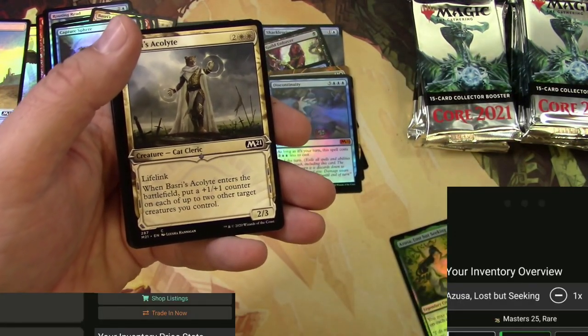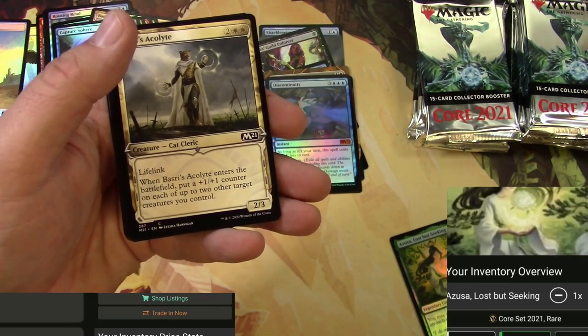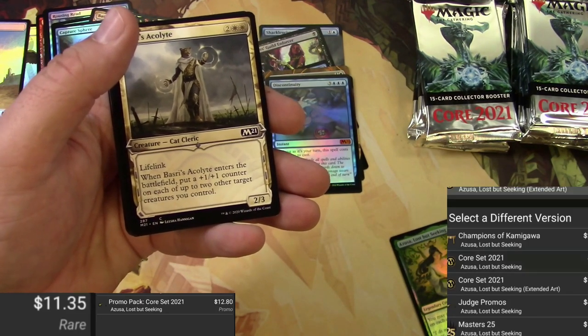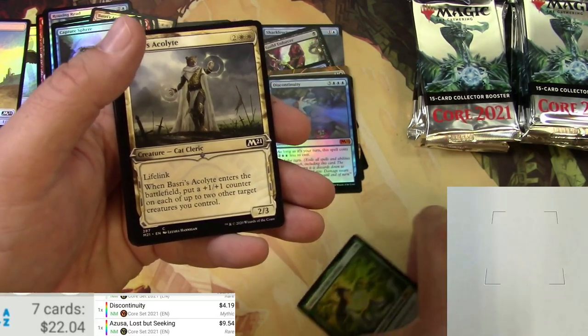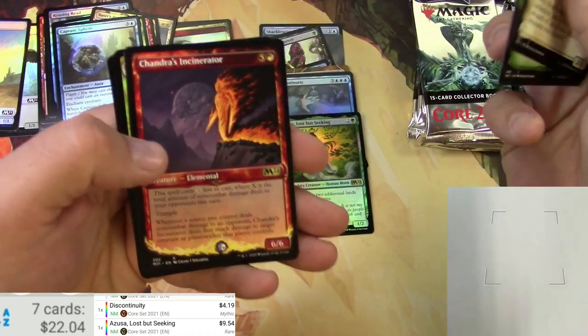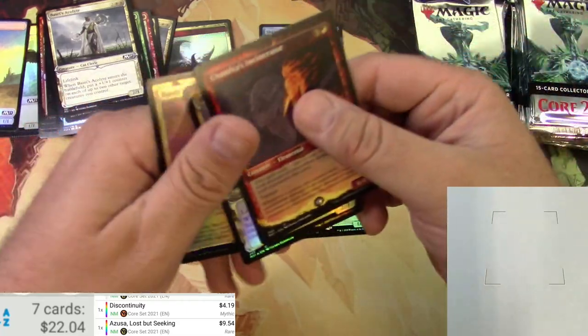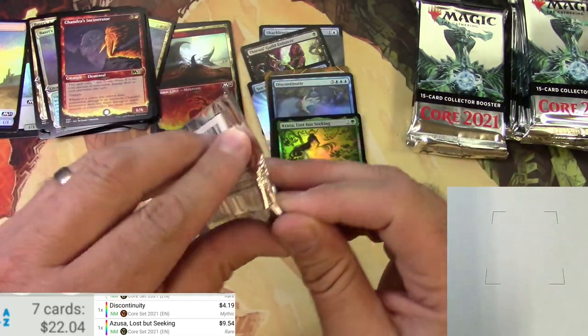Let's do the Core 2021 version — extended art, foil. It's nine bucks, that's decent. That took forever. We got a Chandra's Incinerator, a Basri's Acolyte, and a Lieutenant — nothing super crazy right there.